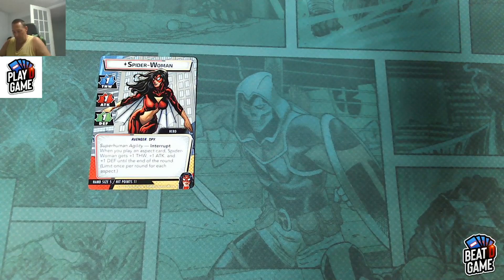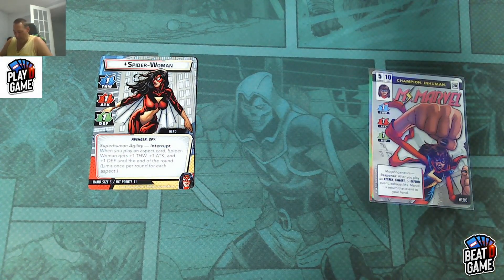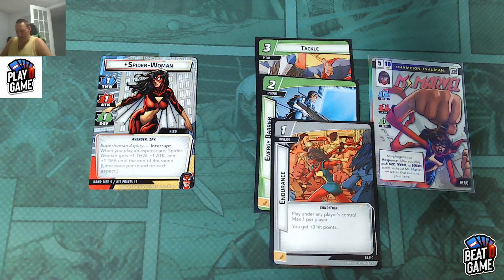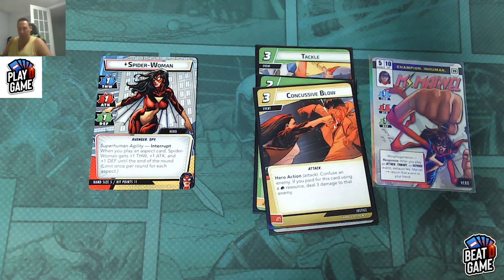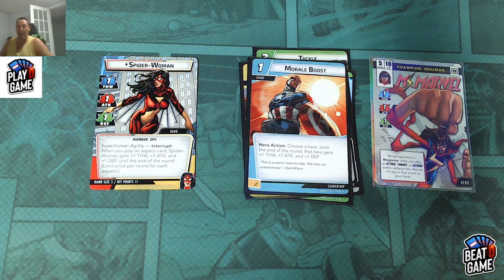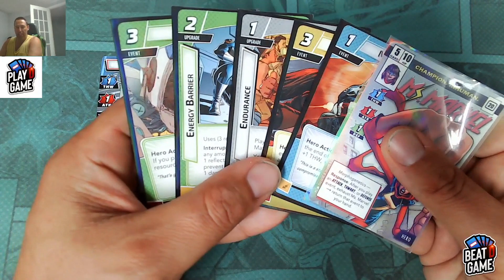If you want to upgrade her protection kit, the best pack I'd suggest is the Ms. Marvel pack. It comes with Tackle, focusing on stun-locking, plus Energy Barriers and Endurance to increase your health. It also has great complementary cards for other aspects like Concussive Blow, which can confuse — so now you can have five or six cards in your deck that stun and confuse, making it really easy to flip. And if you go leadership, you get Morale Boost: for one, she gets plus two, plus two until end of round. Ms. Marvel is a great pack because you get good stuff for all the colors.